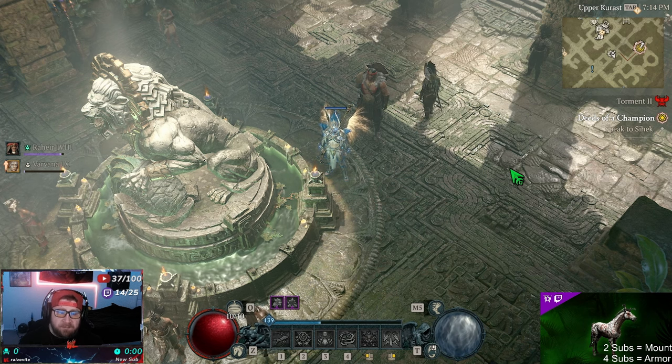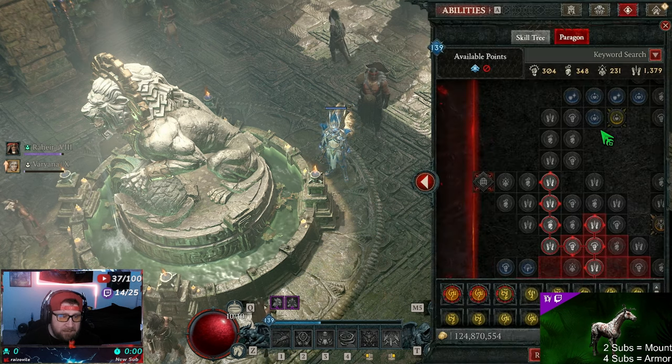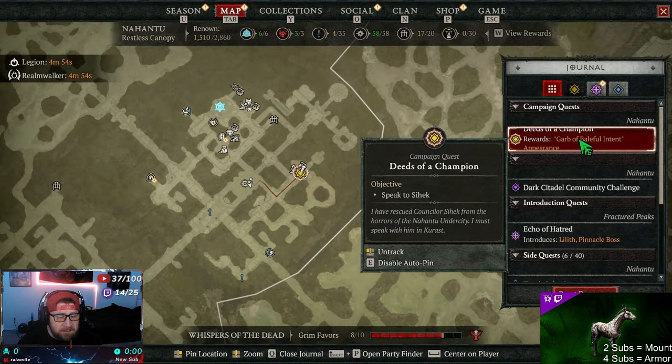The first thing is once you finish level 60, you're going to be able to go and do the Deeds of Champion questline. This questline is a bit tedious, but it's very good for brand new players because once you finish the campaign it opens up. All Deeds of Champion does is take you through the different end game progressions in order, which puts you on a semi-directional path of 'here's things you can do in the end game.'